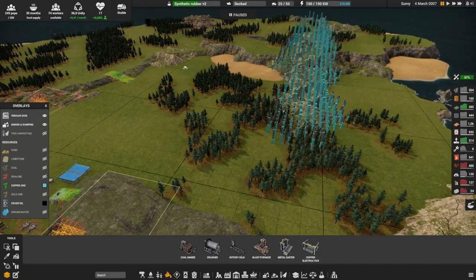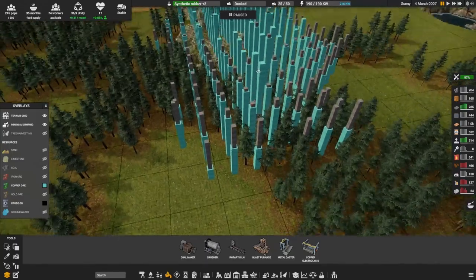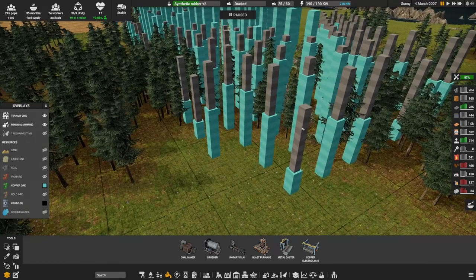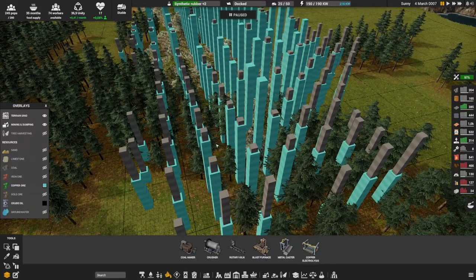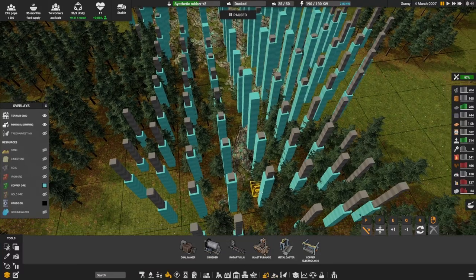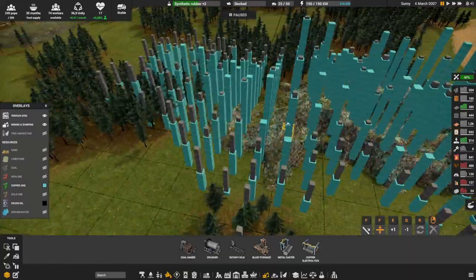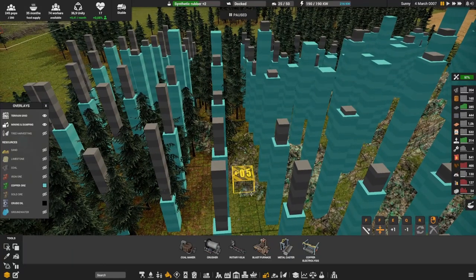The copper on this map is actually all over here. We're going to start here but what you have to be careful about is that the gray bar means the copper is way underground — there are many levels before you get to it. On the other hand, over here it's pretty much on the ground, so we're going to start more on that side once we've cut those trees. For now I'm just going to go on the ground where I know there is copper.